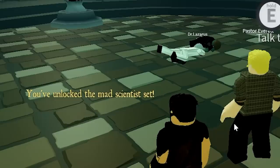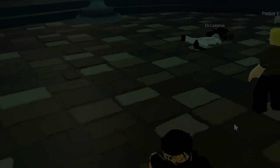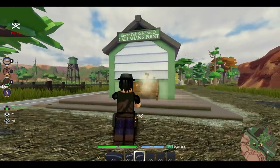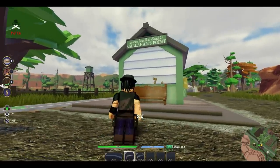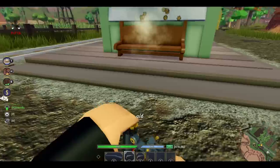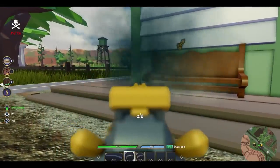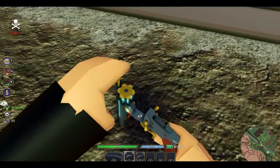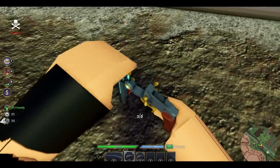In return for your hard work you are given the mad scientist set and the lightning model 3. The lightning model 3 and the normal model 3 aren't the same — they do the same damage, but the lightning model 3 shoots nearly twice as fast with a faster reload speed. It is right now my new favourite gun.